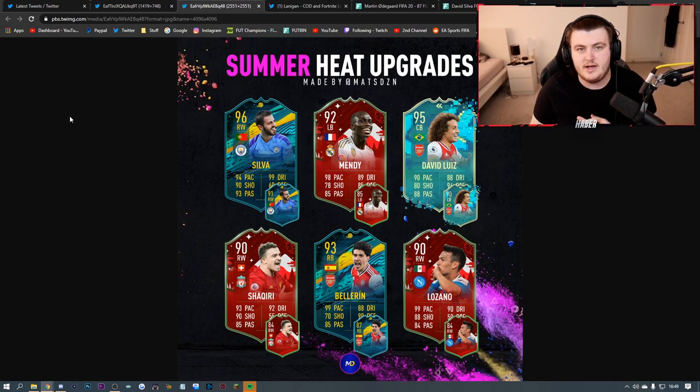The last thing I want to leave you on is a design by MatsDZN on Twitter, showcasing some more players we could possibly get. If that Footmas Mendy is leaked, that's fantastic - he was my favourite left-back in the whole game. An upgrade on the Bernardo Silva would be pretty cool too. Shaqiri was way before the curve - that 84-rated card is really for September/October - so a big upgrade would be necessary. David Luiz would be really cool, that 90-rated card is incredible. A 95 would make it even harder to get past. Lozano I'm not too bothered about. Bellerin would be really cool for hybrids linking to that Ramos Player Moments card.